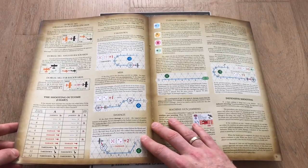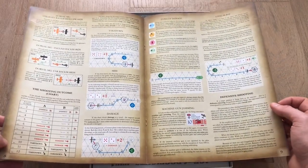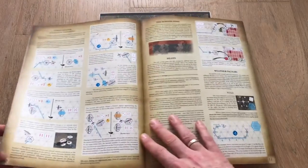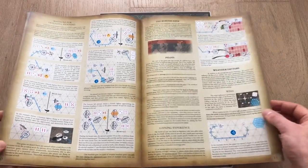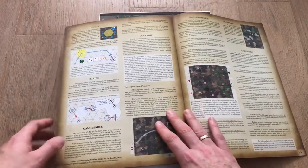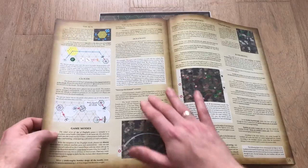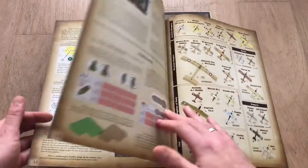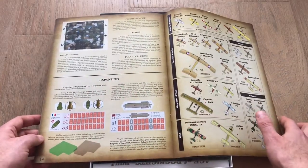We also have rules concerning takedown, types of damage, the shooting outcome, defensive shooting, etc., again with examples. Then there's an explanation of mechanics concerning pilots and weather, because weather will be a major factor in this game. Finally we have other weather aspects such as the sun's position and clouds, then different game modes: the dogfight mode, the reconnaissance mode, the bombarding mode — different types of possible missions — and also a brief explanation of how the expansion works.